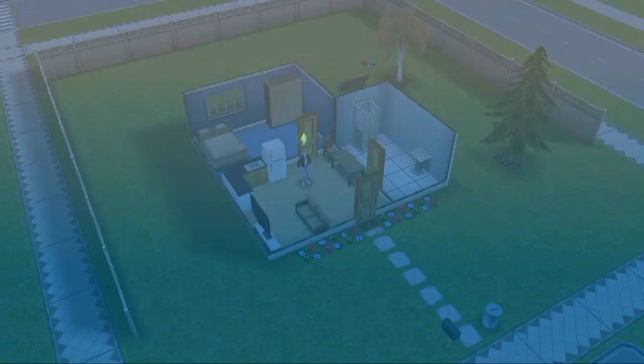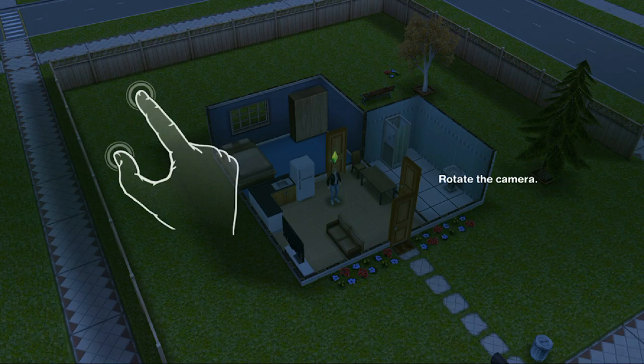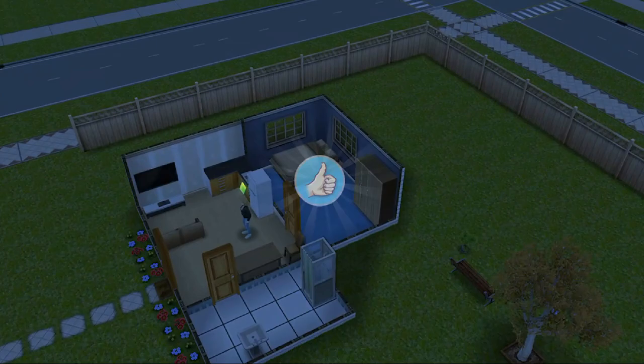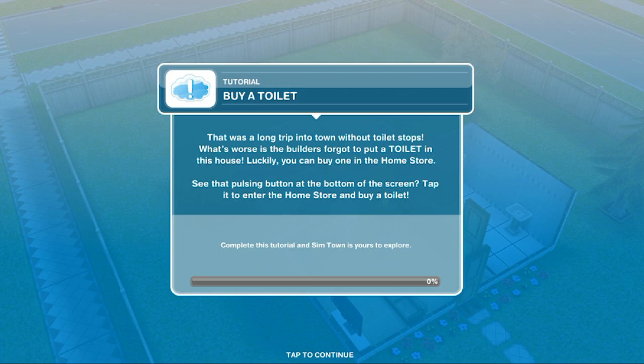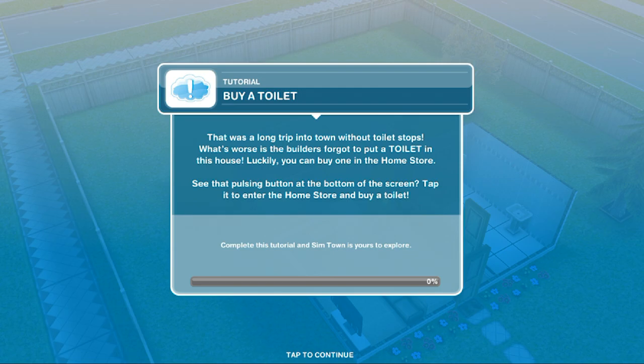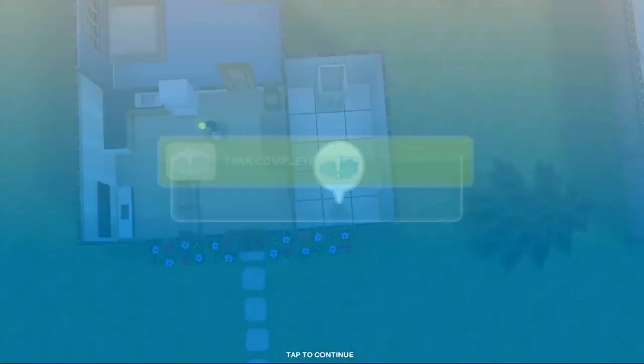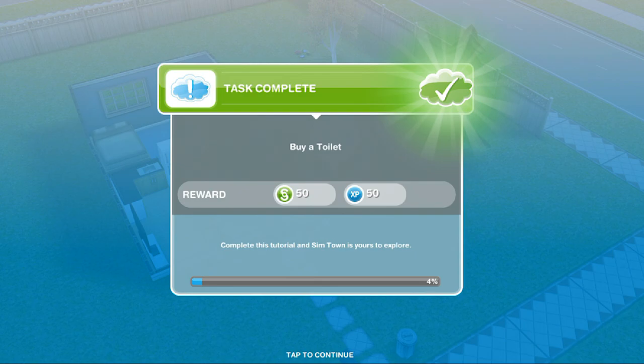Alrighty, I'm so excited! It is a tutorial so obviously we're going to have to do it. We have to buy a toilet — 'That was a long trip into town without toilet stops. What's worse is the builders forgot to put a toilet in this house. Luckily you can buy one in the home store.' I've actually never read that before, so that's kind of funny. We're going to get the toilet — luckily it is free so we don't have to pay out of pocket for a toilet they forgot. Now use the toilet — let's do that.